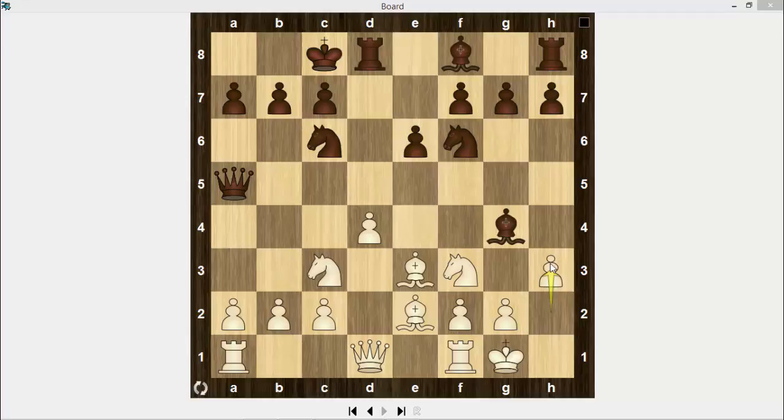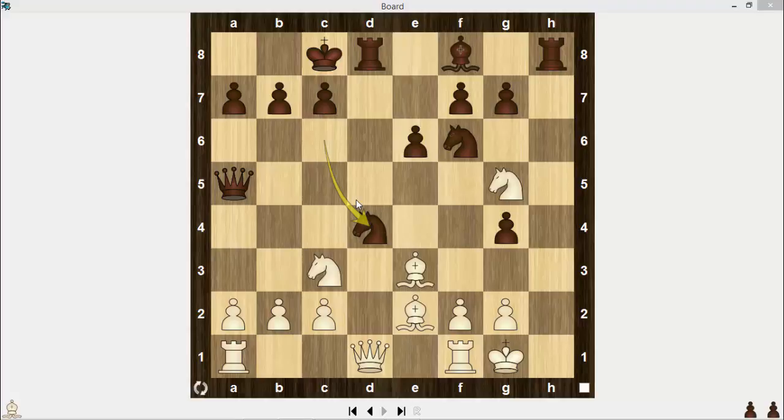After e6, h3 — the idea is to force Black to take the knight on f3 or move his bishop away. However, Black can play h5 and sacrifice this bishop. If White takes the bishop, he may face many difficulties: hxg4, hxg4, knight to g5, and knight takes d4. It's hard to save this game for White.